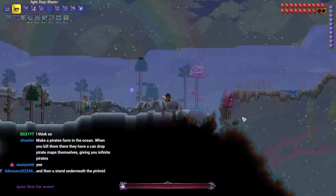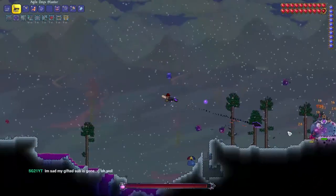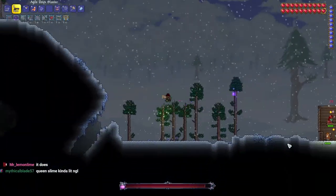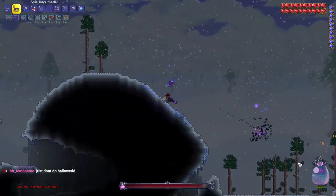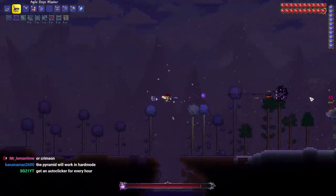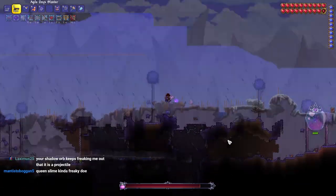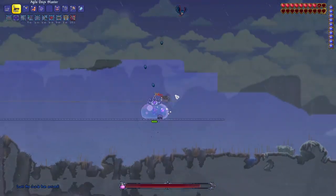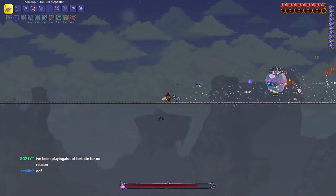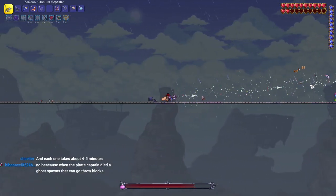As soon as we start the fight, we're not on our arena yet because it's in the air and you have to spawn the boss in the Hallow biome. It wasn't even really that close to the Hallowed biome, but eventually we make it up and we're good from there. The reason this works so well is because of the mount we get from Master Mode Wall of Flesh - it's really only important in the second phase. The first phase is very easy.